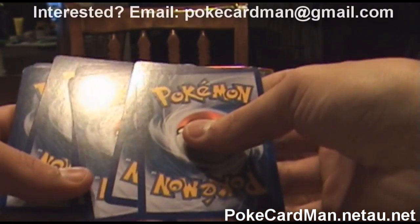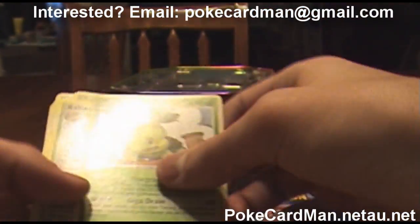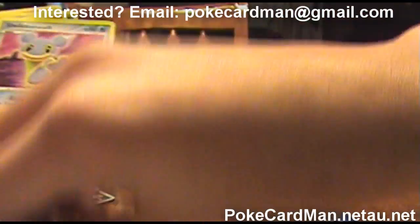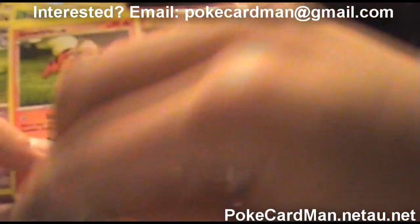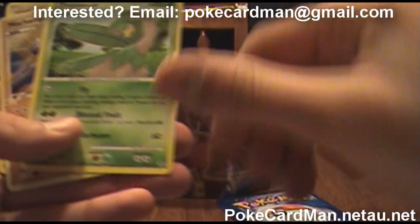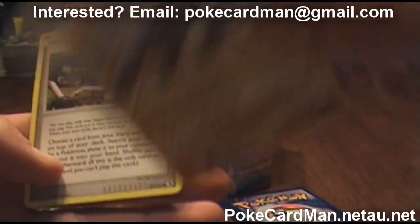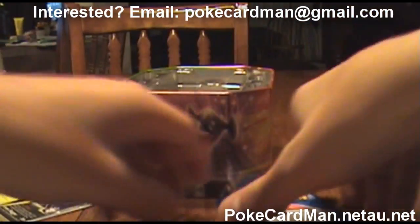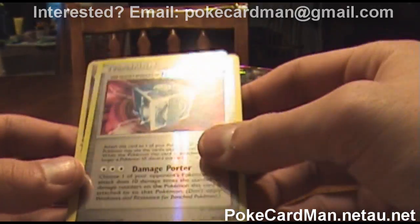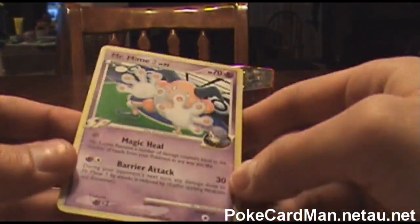One, two, three — put these two cards down. Then we have a Turtwig, a Kakuna, a Shellos, a Growlithe, a Nidorina, a Trapinch, a Machamp — that's a pretty cool-looking card — and another Trainer card. Then for the Reverse Holo, we have a Trainer card. I've actually never seen a Trainer card Reverse Holo. Then for the rare, we have a Mr. Mime. Not Holo, but it's alright.